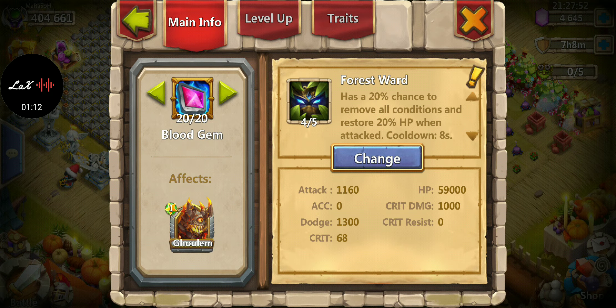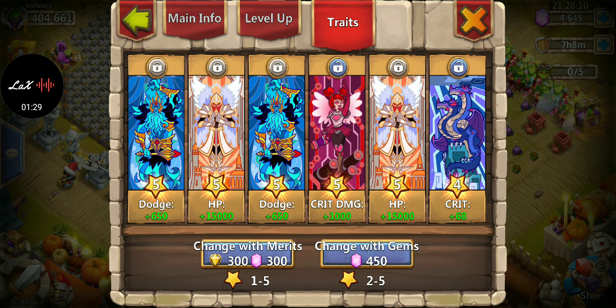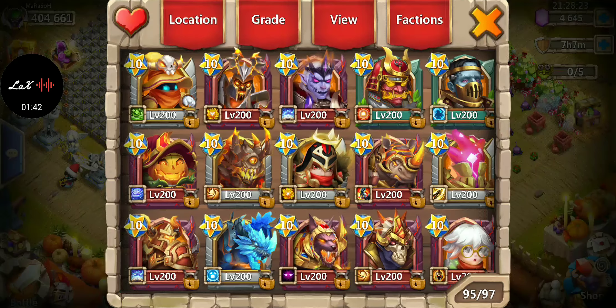For equipment, I'll be honest — I don't spend much time with it so not all of my equipment is ideal. I went with Forest Ward because I like that 20% chance to remove all conditions and restore HP. For traits, I went with extra HP and dodge — I don't care about damage or accuracy, just dodge and HP.